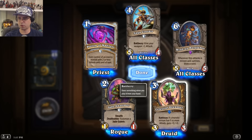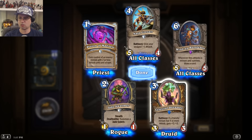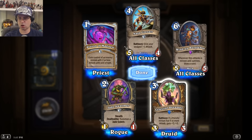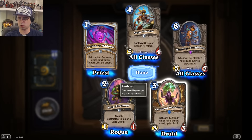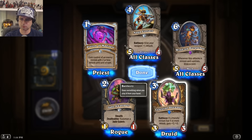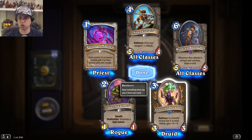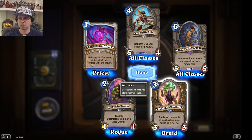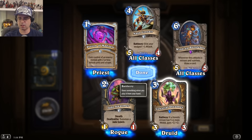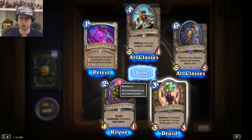Got the Burglebot. If a friendly minion has 5 or more attack, give it +2/+2. That isn't going to happen all that much, although maybe druids can pull that off. This would be better when you're buffing stuff in your hand and then play it, and I believe this triggers off of itself — so if this is already a 5/5, it'll gain another +2/+2 when you play it. I'm pretty sure that's how that works.